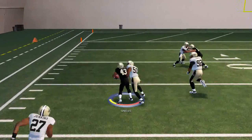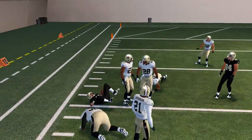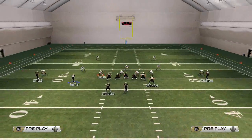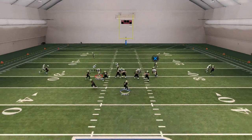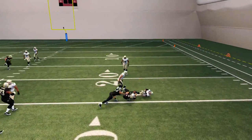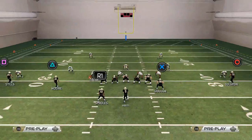Our second read is the wheel route to the running back — it's actually more explosive because it's Darren Sproles catching it. Our third read is Jimmy Graham with a pass lead to the outside. Once he's cutting out on his zig, he's going to be wide open.